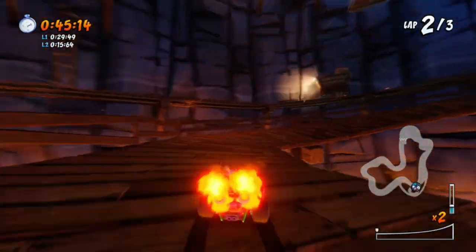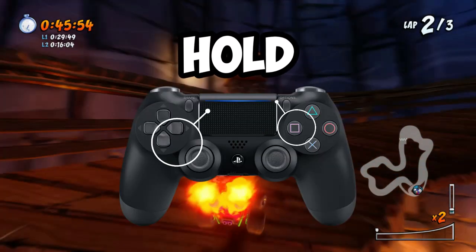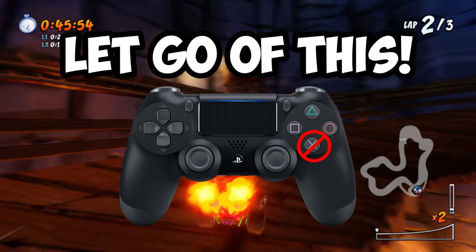In order to do it here, jump and immediately hold the square button, the down arrow key, and the right arrow key. While holding these three buttons, spam the jump key as fast as you can. You also want to keep in mind that you should let go of the acceleration key while doing this — if not, it simply won't work.